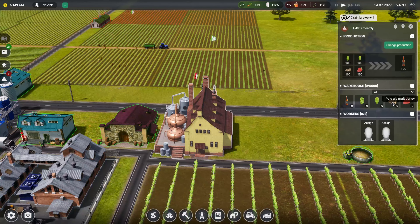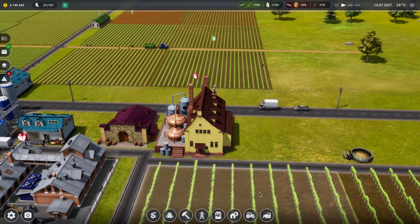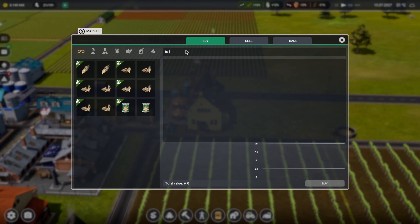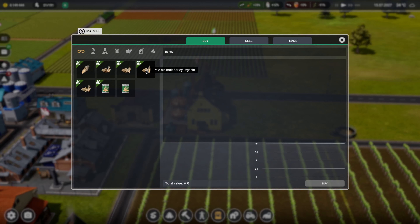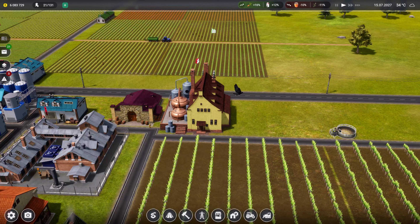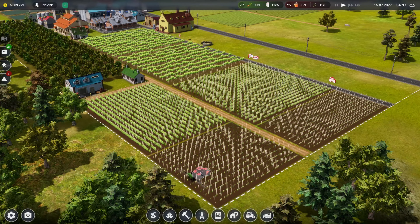I might buy some of the pale ale malt barley, so as soon as we harvest we can get making some beer. Which one was it - pale ale. Trust me to buy it when the price has skyrocketed. Never mind, let's buy 5,000 - really expensive. At least we'll have that in store waiting to be used. We've got the sprays, that's good.